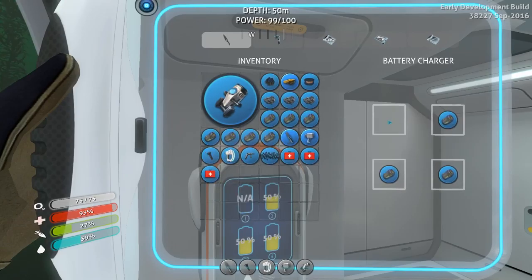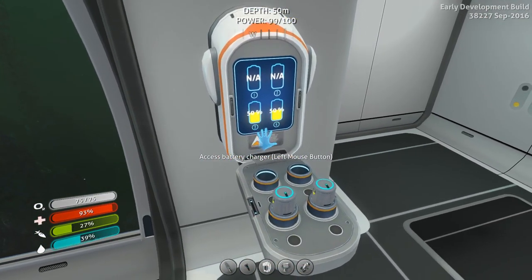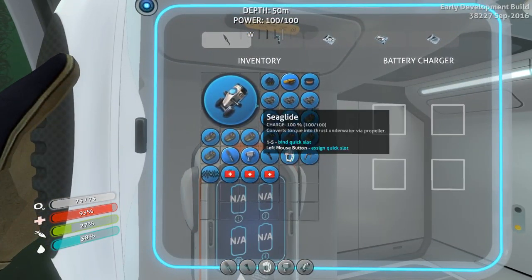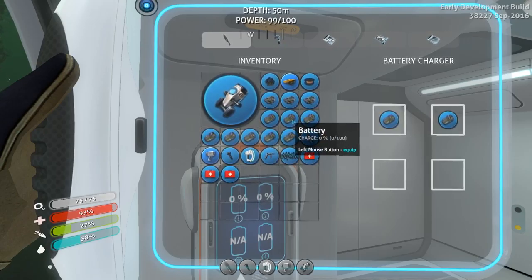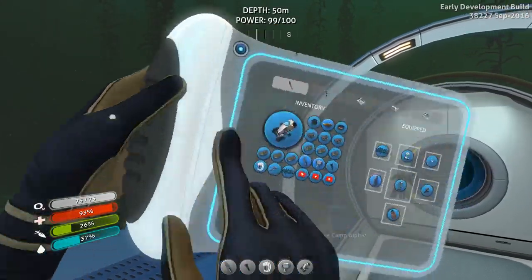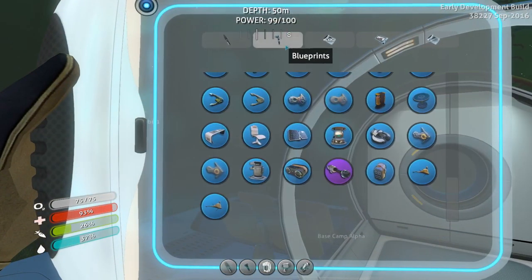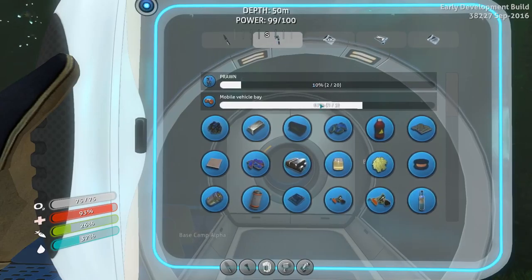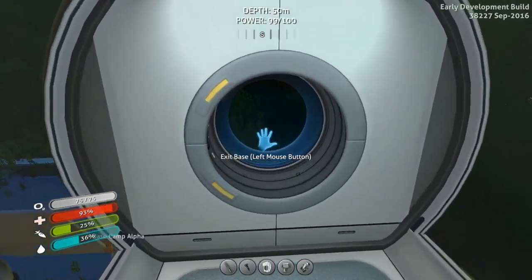Let's take a couple of batteries — they're exactly at 50% charge. I'm going to take all of these batteries because 50% is better than none, and I'll put the no-charge batteries into charge while I'm gone. By the way, if you ever want to check your progress on a given technology, just open your inventory with Tab, go over to the blueprints tab, and as you can see, we're two out of three on the mobile vehicle bay.